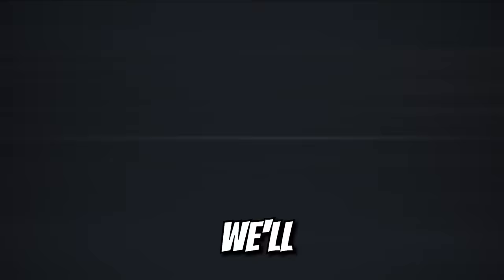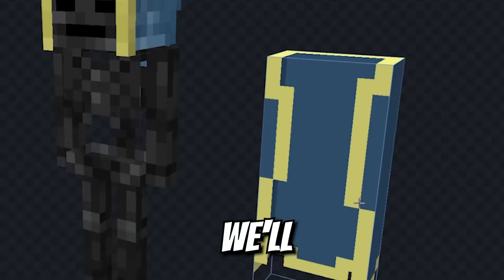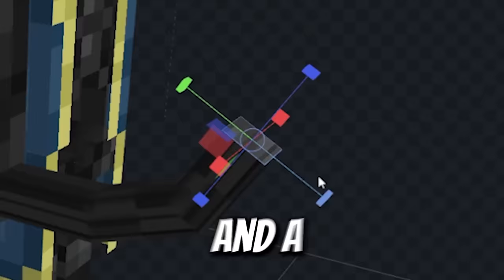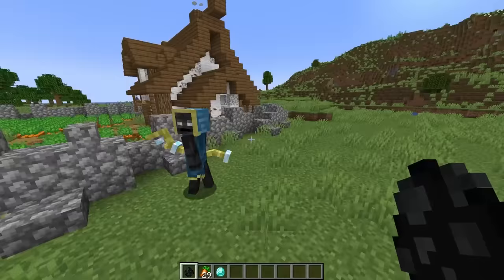We'll make this wither skeleton into a wither wizard! Every wizard needs a cool set of magic robes. We'll give him some bright blue robes with a fancy yellow trim. And a proper wizard staff looking like magic! It looks like our rain cloud has gone on to better pastures, so let's bring in our white wizard to defend the crops!